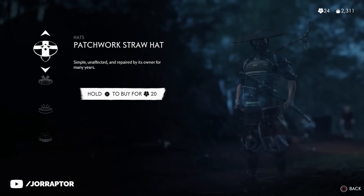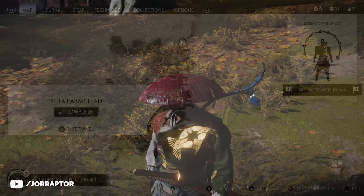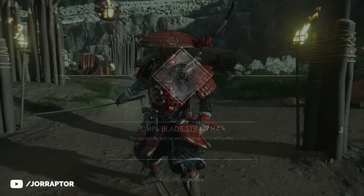You could also use the Oni blade straw hat — in my opinion it looks really cool in combination with other armor too. It's obtainable in the world close to the Kuta farm stat in the act 1 region. So go explore that area, find the red hat, and go for the full red blade clan armor combination if that's what you like.